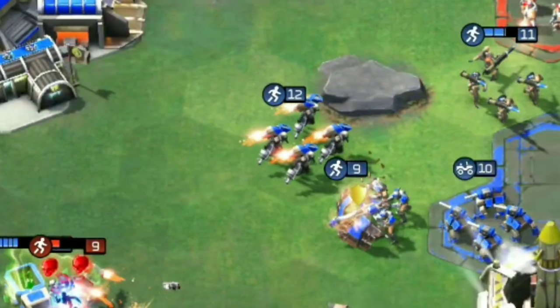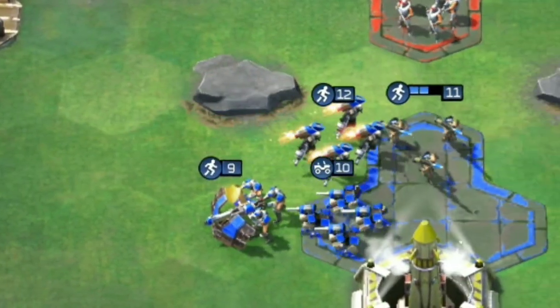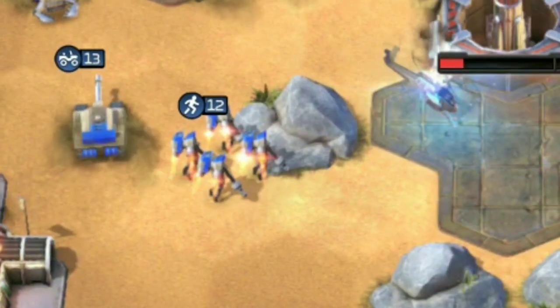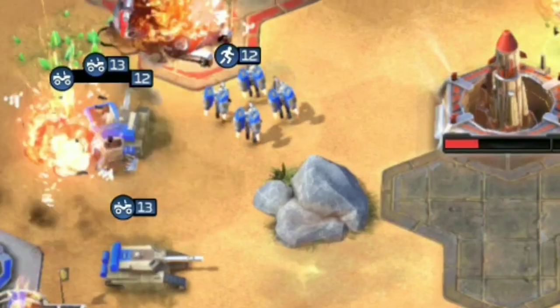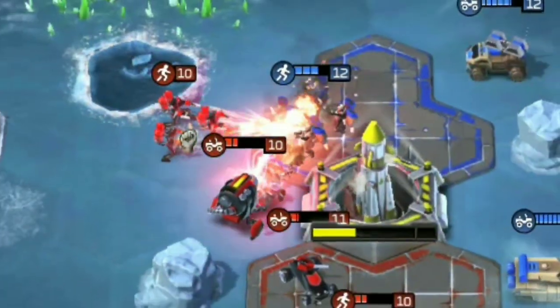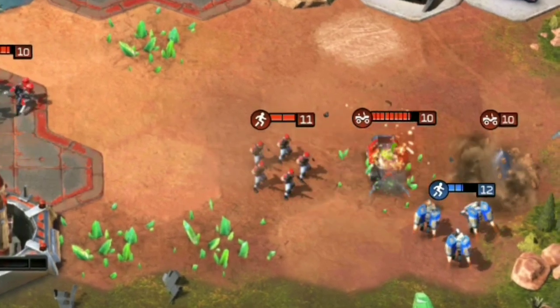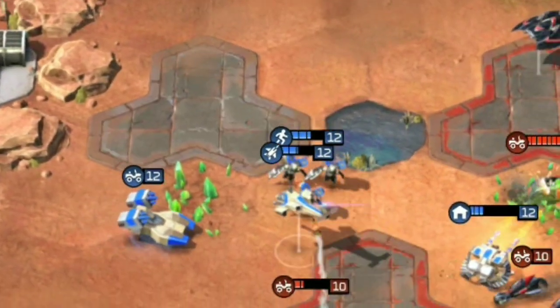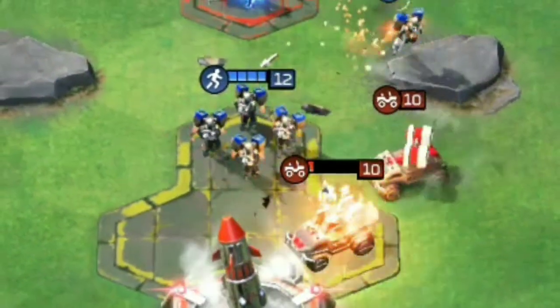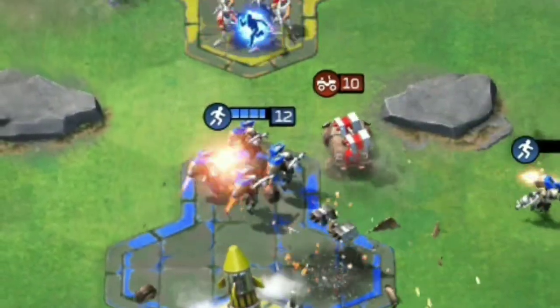Jump Jet Troopers are fast-moving vehicle hunters built from the barracks. They excel at leaping across the battlefield and dealing heavy damage to enemy vehicles, whether these be tanks, heavier tech units, or enemy harvesters. Their speed also allows them to keep up with faster moving ground vehicles like attack bikes and pit bulls, and their weaponry will make short work of these.